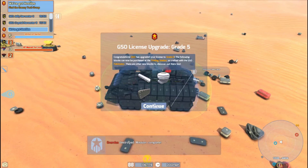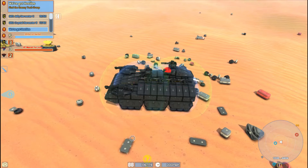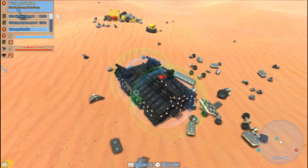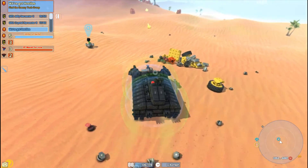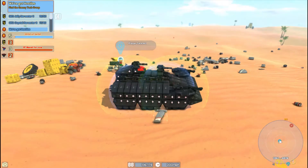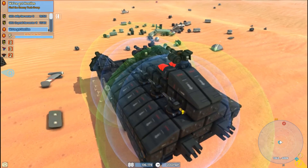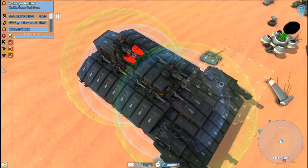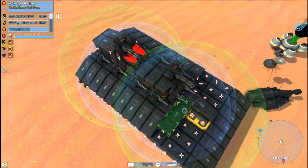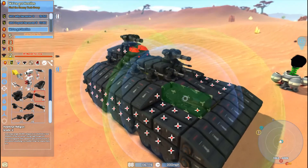We're at grade five with the GSO now. Nice. There are other blocks to be discovered still — we now have the altimeter. That didn't drop from the upgrade but that's all right. We haven't maxed them out so I don't know, maybe there's a grade six. It did say something about other ones being able to be discovered. I'm just gonna get rid of these really quickly. That battery showing its face — we're going with the rail guns right off the front.